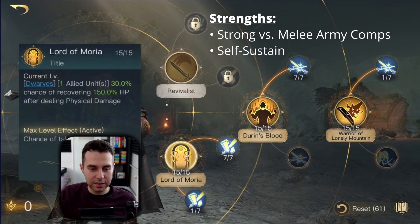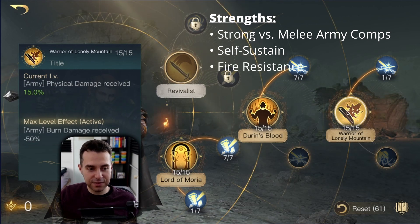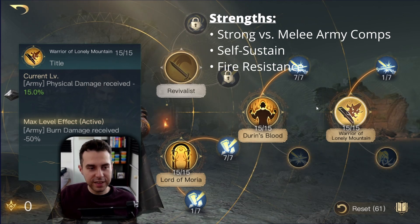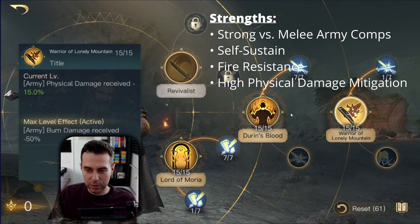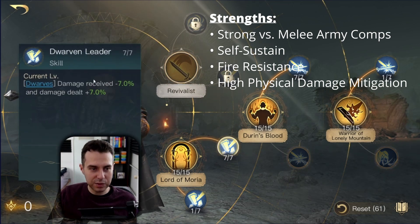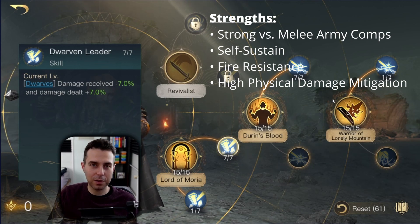His third strength is definitely his fire resistance with 50% burn damage reduced. His fourth strength is high physical damage mitigation — he provides that with Warrior of Lonely Mountain as well as Dwarven Leader, and the combination is very strong.